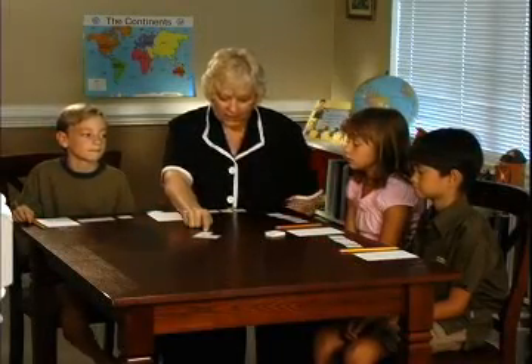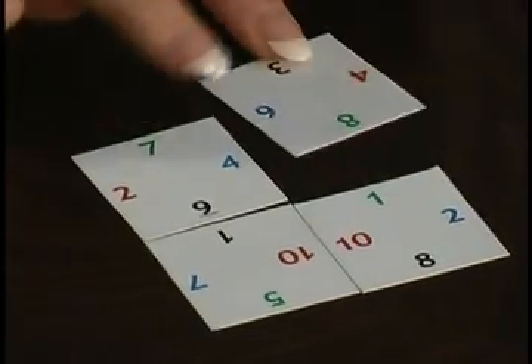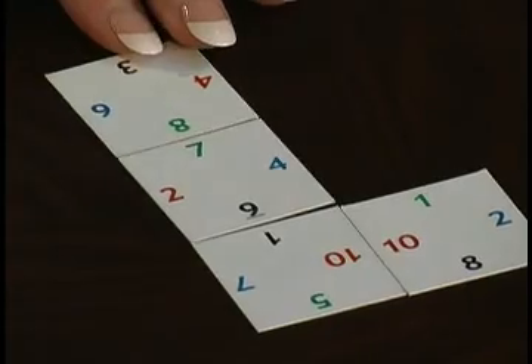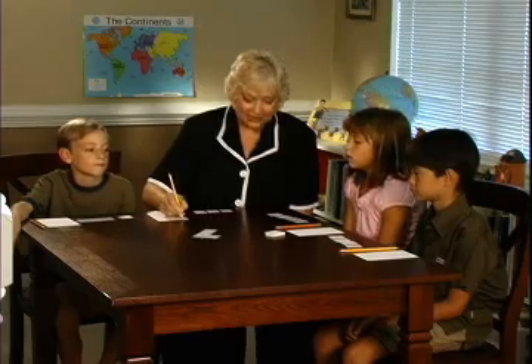I have to play off that last card that was played, or if I had something that could play the corner, I would. For instance, 6 and 4 would make 10, but 8 does not make something with my 1. So I'm going to use that over here and make 8 plus 7 is 15. Now I'm going to write down my score of 15, and it's your turn.